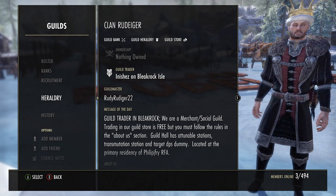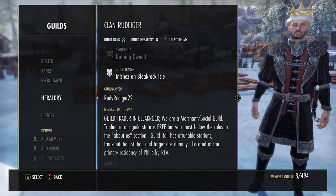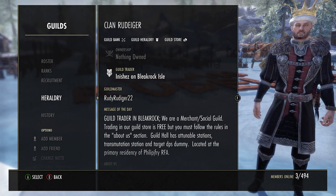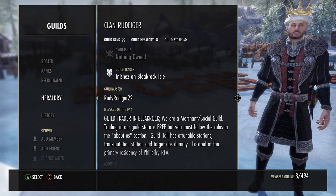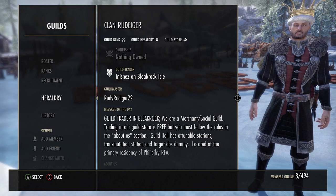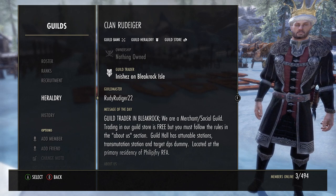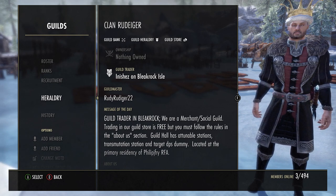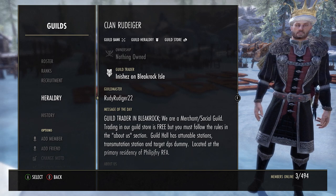Once you are well known for your niche and have established the identity of your guild, you can expand into other categories and have your guild do more things. Keep in mind, though, that even if you do other things, your core identity or niche should always remain the same. Changing the core identity after it has been developed could lead to disastrous results, so stick with it to avoid frustrating or confusing your members. You want to have a clear identity for your operation.